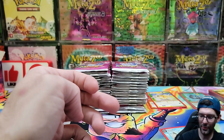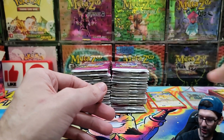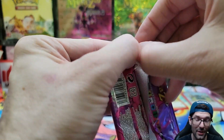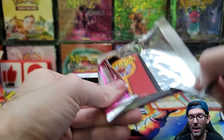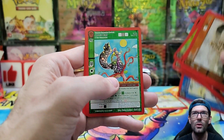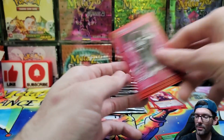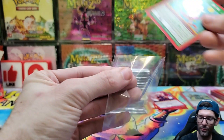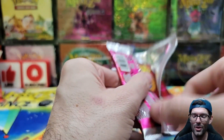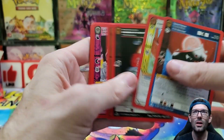I guess we open it for science. This is not good. I got more than one booster box from him — I got a few booster boxes from him. So I guess the question is: are those boxes going to be zero full holos as well? Because supposedly you could map the case.